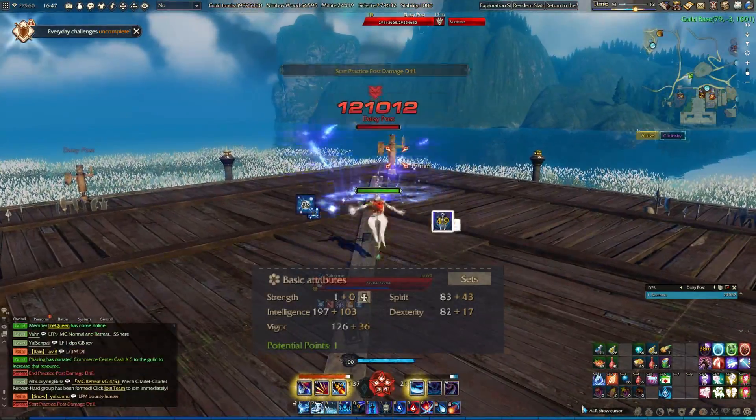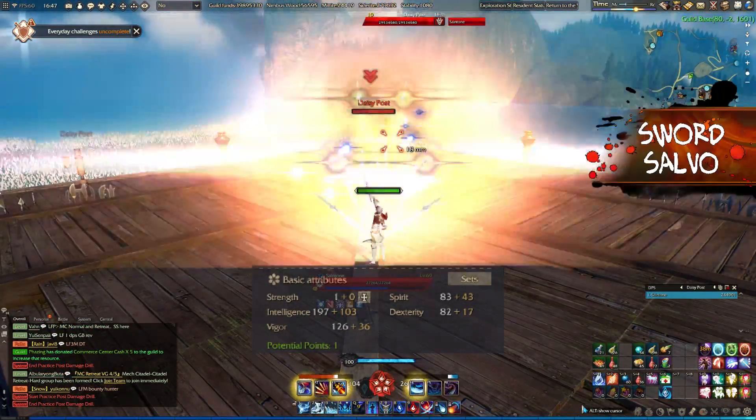For PvP, we use less intelligence, less dexterity, a lot of vigor, and a little less spirit than vigor.